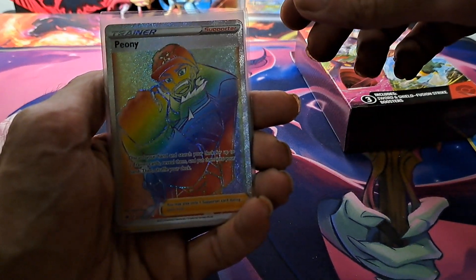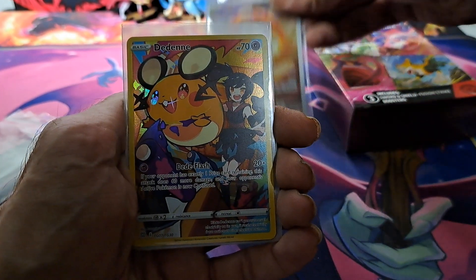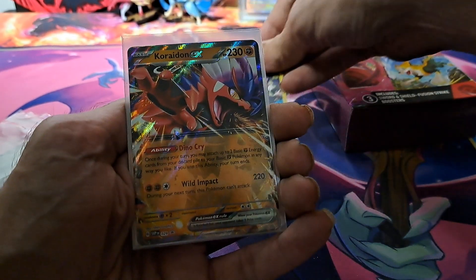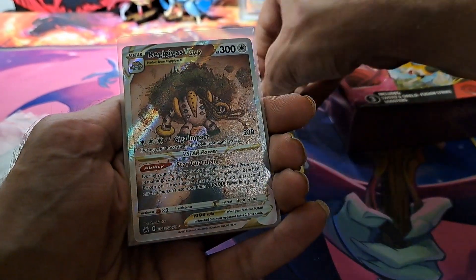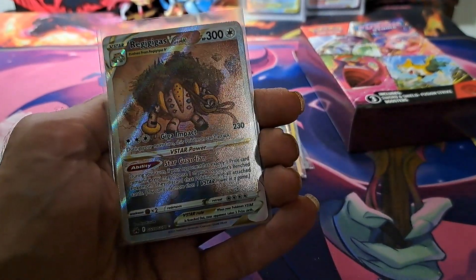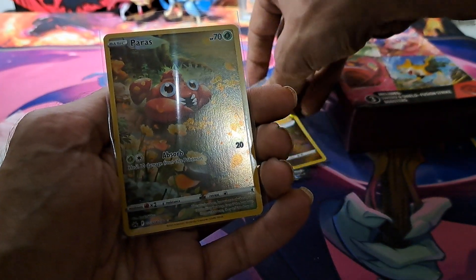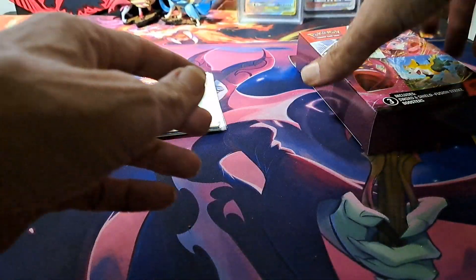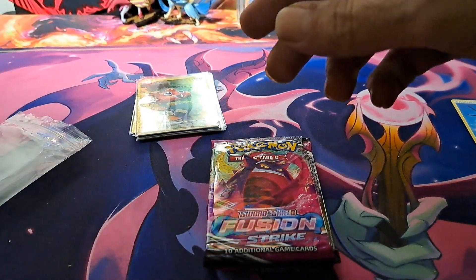So first off, I've got this Rainbow Peony. I've got the Orthworm IR, the Dene Trainer Gallery — my bad. And then the Koraidon EX promo, Miraidon EX promo, Regigigas V-Star Galarian Gallery that some people consider an alt art, because it technically is. We've got Radiant Eternatus, and a Fairies Trainer Gallery. So there's some new cards from my collection, and let's see what else I can get out of these three Fusion Strike packs.